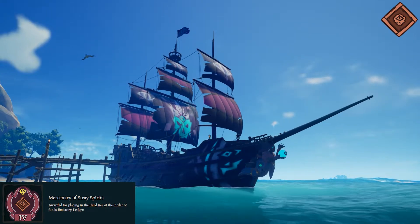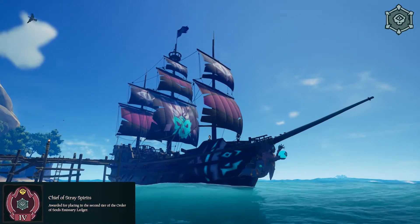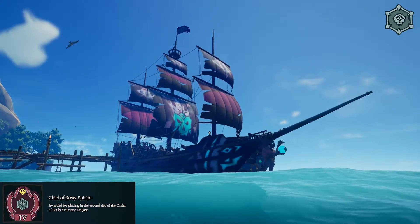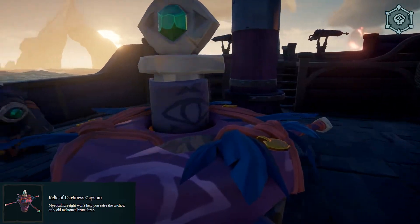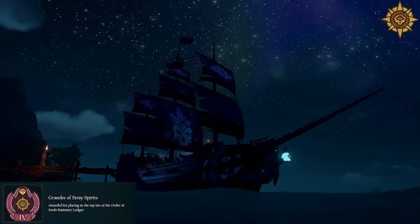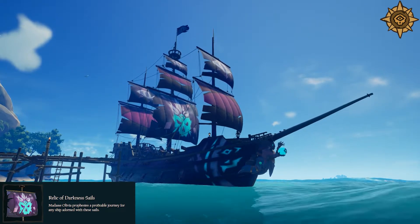Next up is Order of Souls. At Mercenary rank, you'll get the title Mercenary of Stray Spirits. At Chief rank, you'll get the title Chief of Stray Spirits and the Relic of Darkness Capstan. And at Grandy rank, you'll get the title Grandy of Stray Spirits, and the Relic of Darkness Sails and Flag.